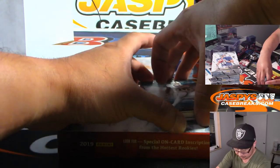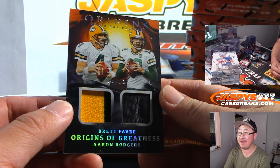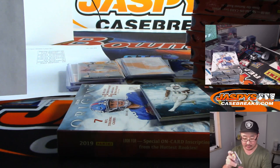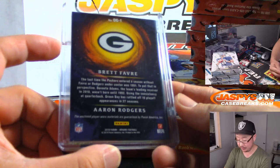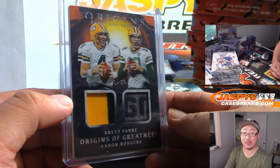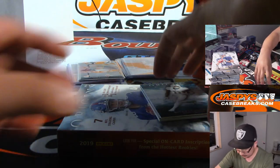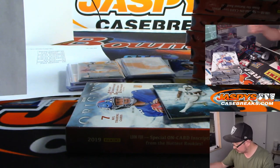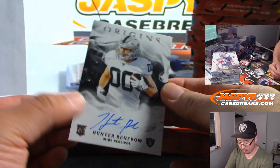Julio Jones too. The relic is wow — one of one, dual relic Origins of Greatness, Brett Favre and Aaron Rodgers. Justin Ward with the Packers straight up — that's very cool. All aboard the Big Hit Express! Patch auto Miles Sanders for Bruce and the Eagles, nice. And the on-card auto — not numbered — is Hunter Renfro, for Kenson.